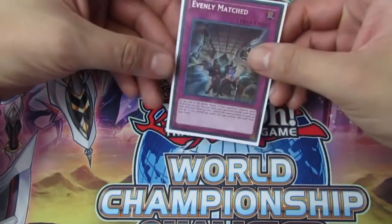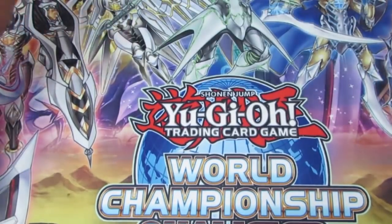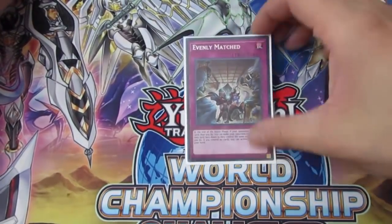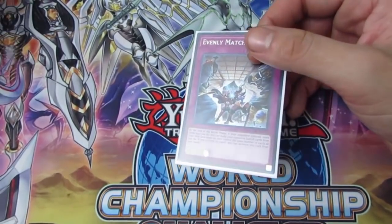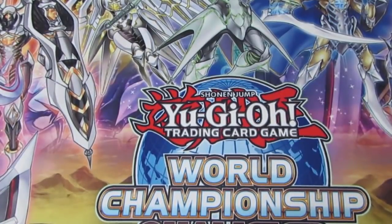For trap cards, I had to go with Evenly Matched. Going-second decks play this in the main deck, but a lot of people side it. Some professional players say they don't like it, but I feel this card still does a lot — it's really good against pure Sky Striker, Altergeist, True Draco, and rogue anti-meta decks. If you're playing a going-second deck like Mech Knight Invoked or Cyber Dragons, this card is insane.